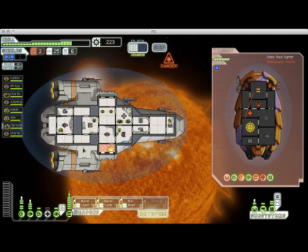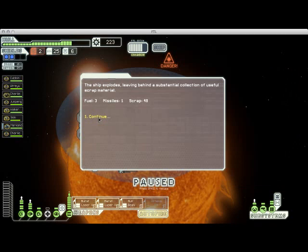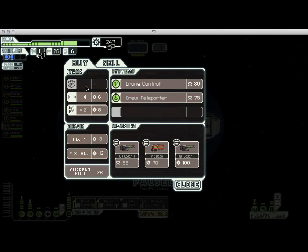Got another solar flare coming in. Thankfully that started a fire right next to our airlocks, so that will be absolutely no problem to deal with. Got more fuel, which is good. There's a store down there. You can kind of squeak through the game running low on fuel, but at least until the last sector or the second to last, I like to have at least 10 fuel on me at any given time — preferably closer to 20.